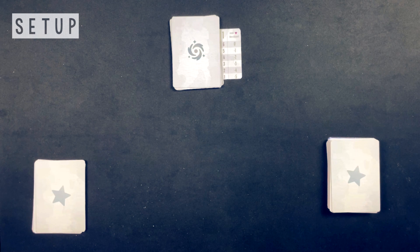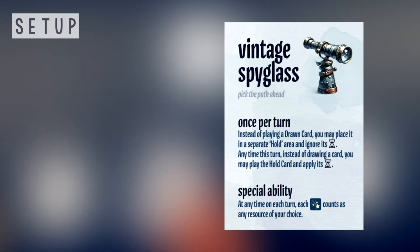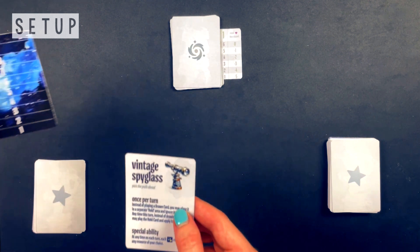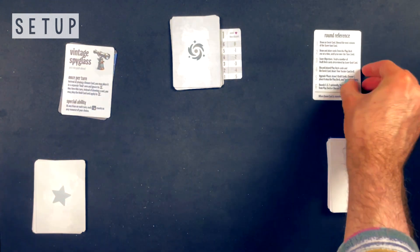Place the events deck face down atop the scoring goal card, with the round one scoring column visible to the side. Then select your stargazing item — for your very first few games, this will be the vintage spyglass. The other three items will be unlocked across multiple games. Place this atop the time tracker card, and finally flip over the setup reminder card and keep the round reminder card nearby for reference.